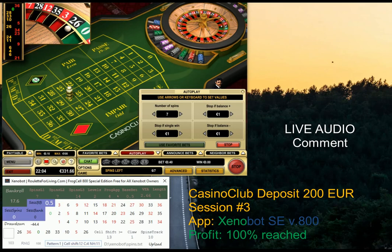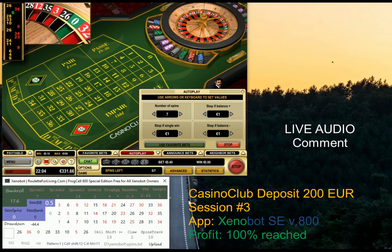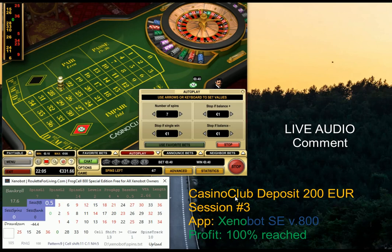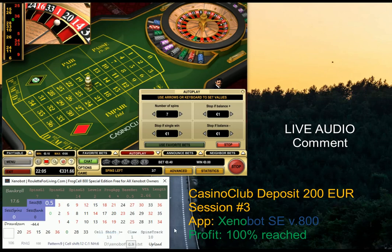Cell shift is 12 — we're waiting for our chance to play. Now cell shift is really low at 10, probably because some patterns were really repeating, especially endings six and four. Let's wait for a better chance and opportunity. That's why we have the cell shift condition of 13.